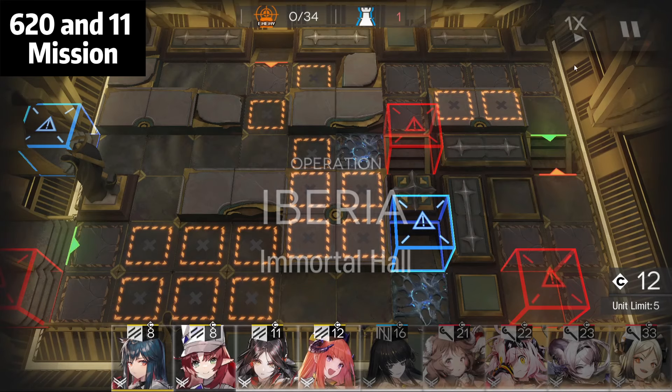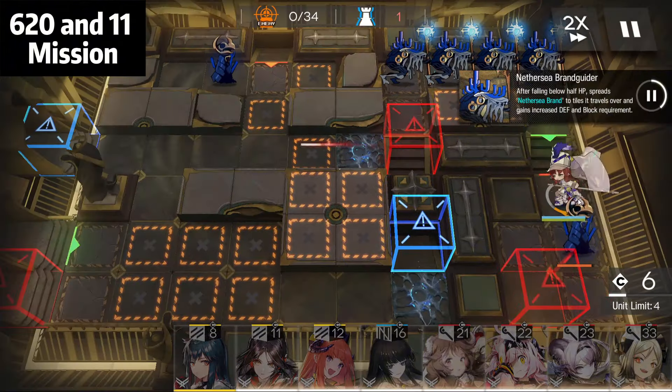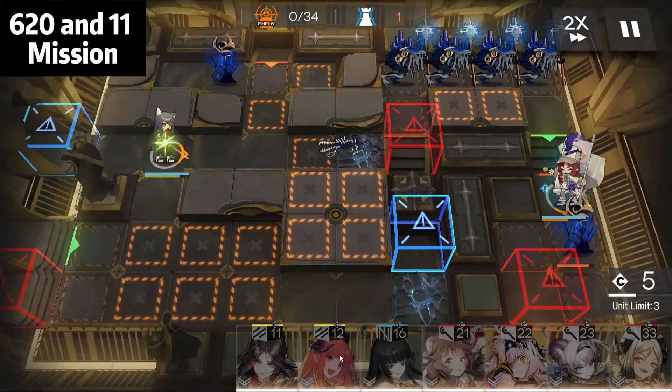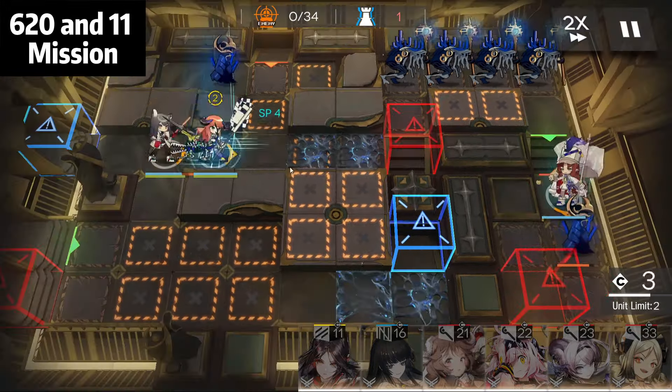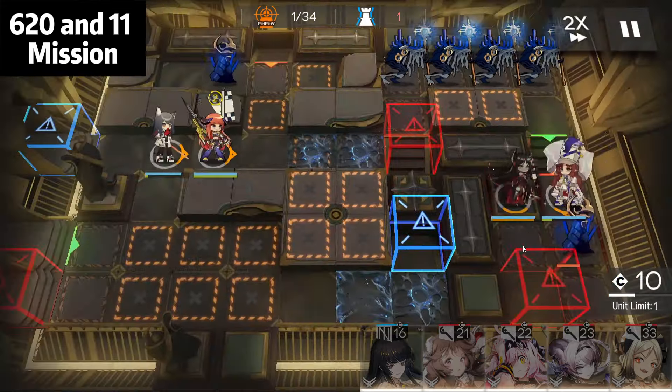Let's go. Immediately deploy Myrtao, Myrtao skill ready — immediately use it. Then Texas. Bagpipe ready — immediately Bagpipe. Ines ready — immediately Ines and use Ines skill to get some DP.